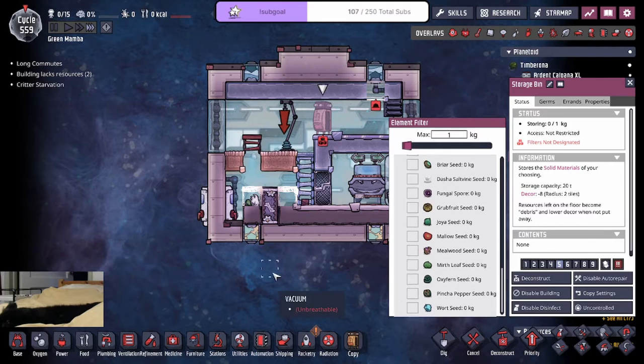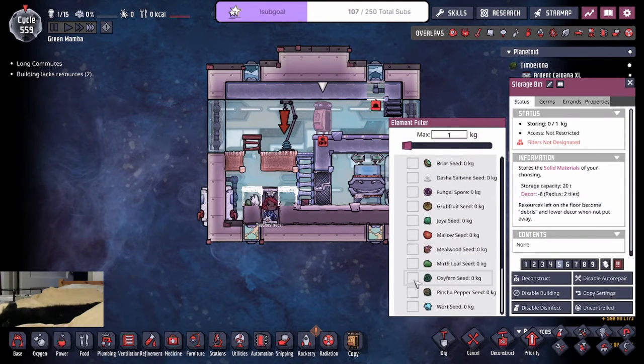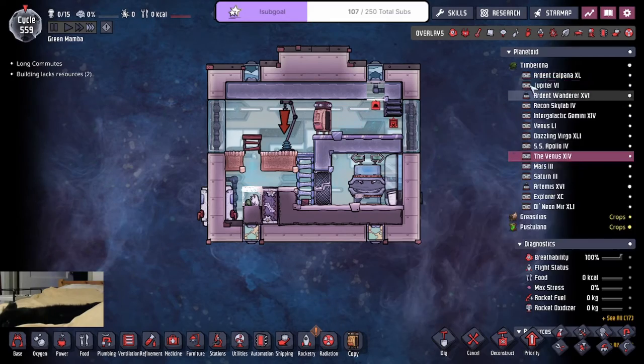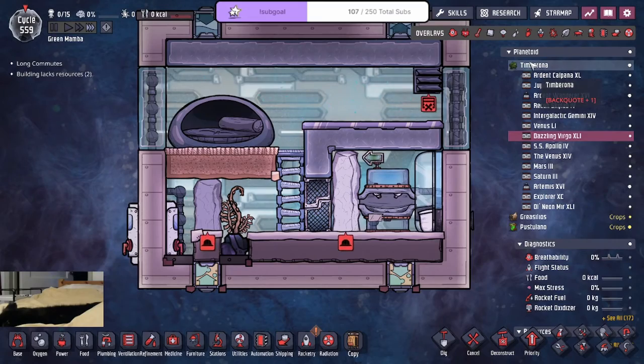And we want Oxifern. What? What the heck? I clicked it. Feels bad. So how is this room? The pip is out. Good stuff.